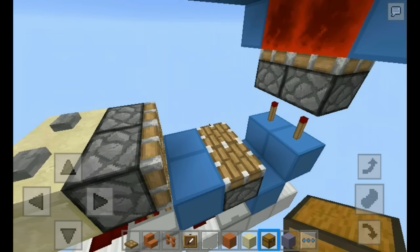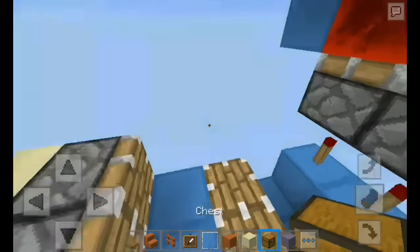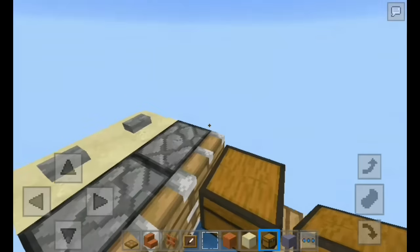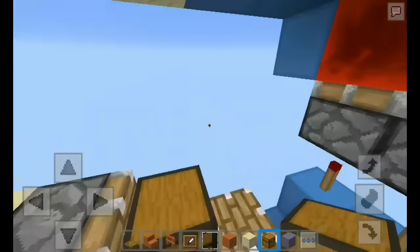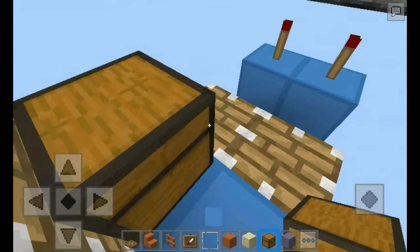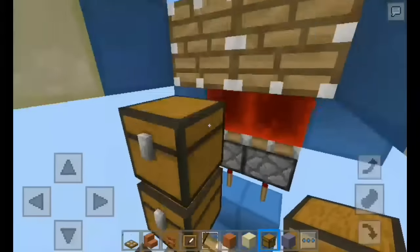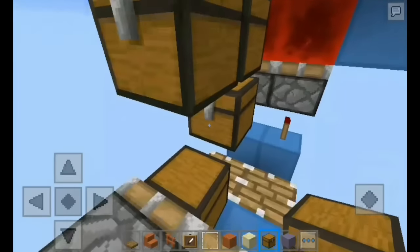Okay, next thing — just setting up the chests. Grab your chest and place it down right here. Remember, only this piston has a chest in front of it — all of these pistons do not. Leave a gap of one, place one there, and also one on top.